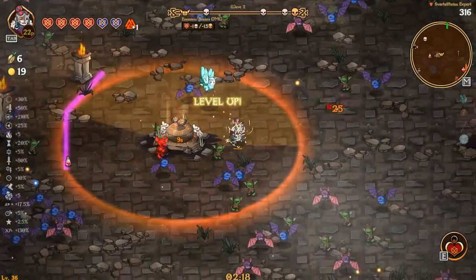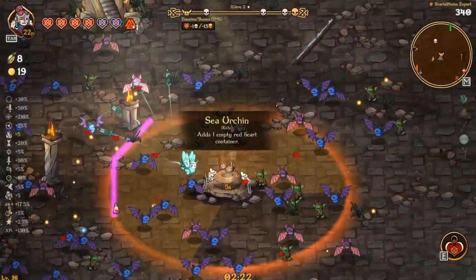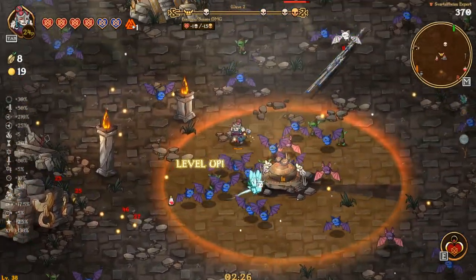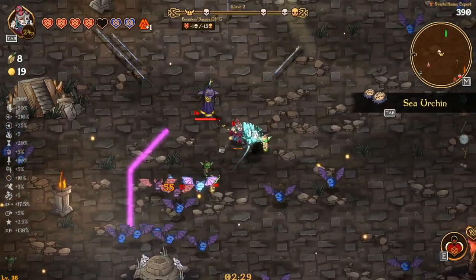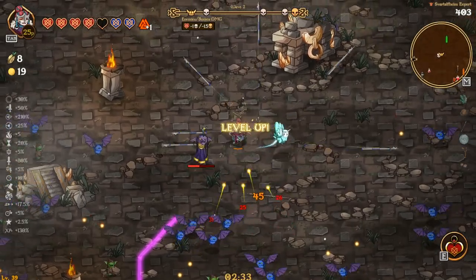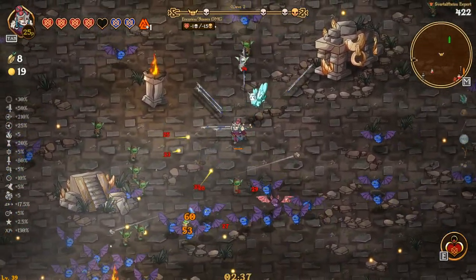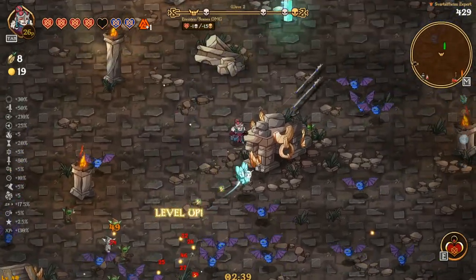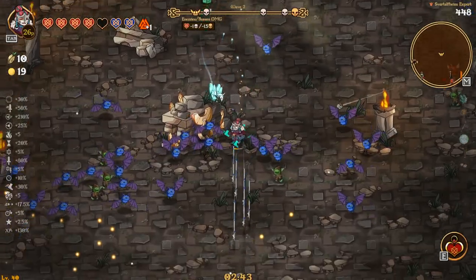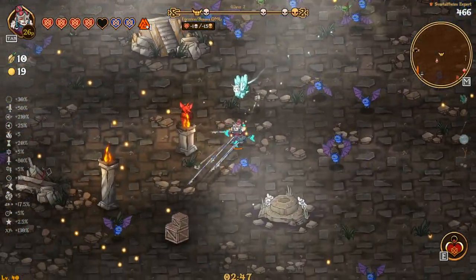More red hearts the better, basically. If we can get 14 red hearts — 10 is 25, so what's that, 30 extra damage? That's a pretty big boost, especially on expert mode. More the merrier. Let's grab this and run down here to make our way over to that altar with the ascension crystal.